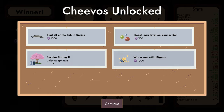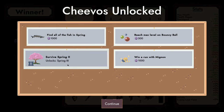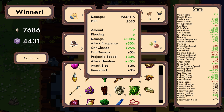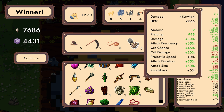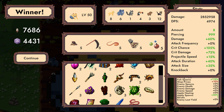Win a run as Minion. Reach max level, hit the bouncy ball to max, find all fish, unlock spring three. Mole turret did 234 million damage — no wait, I'm sorry. That's two million damage. Two million, four million, four-point-five million, and two-point-eight million. Toad oil and toad tongue did the top damage here. Top DPS by a lot — seems like AoE stuff does better. Makes sense since this game has just hordes of monsters.